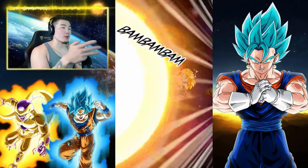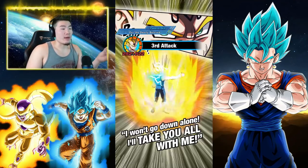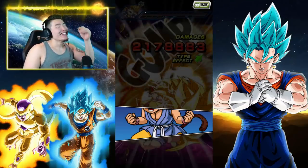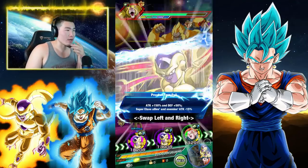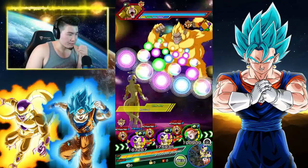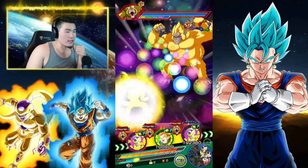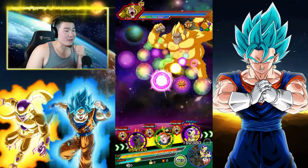Of course, he gets 30% from Cooler here, who's really just here for support — he's not going to do much damage at all, and Majin Vegeta will finish this stage off. We're going to move on to the next one — we have this Great Ape. I'm going to try not to take too many of these Rainbow Spheres. We didn't take any of those — perfect.